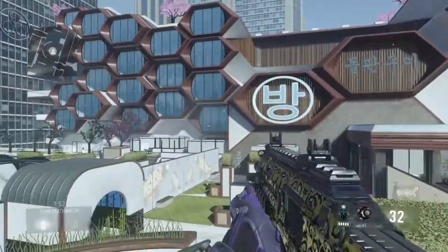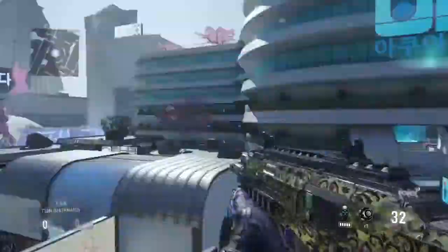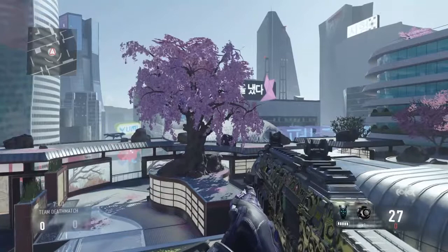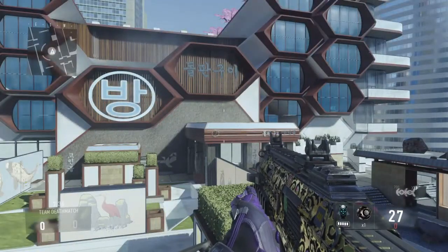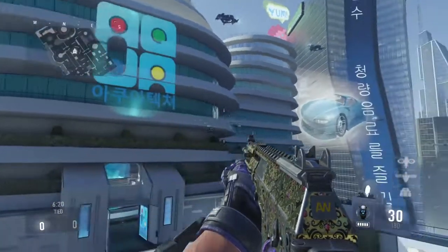Hello guys and welcome to some Advanced Warfare. Today I'm going to be showing you the royalty camo on all six different assault rifles. First of all, there are seven different camo challenges you have to complete before you get diamond camo. Once you have unlocked the diamond camo on all six assault rifles, that's when you unlock the royalty camo.